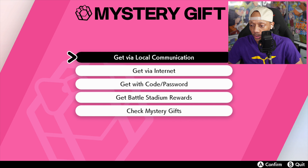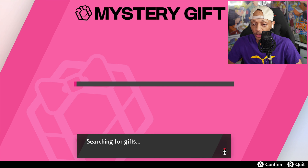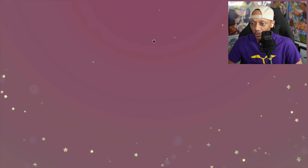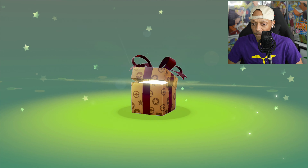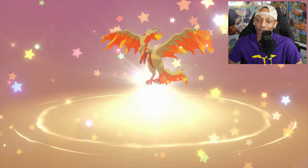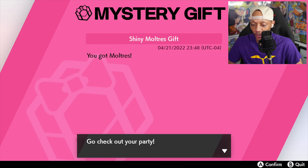Let's go to Mystery Gift, get Mystery Gift, Battle Stadium Rewards, and then it just loads. Shiny Moltres gift, bro! All right, here we go.